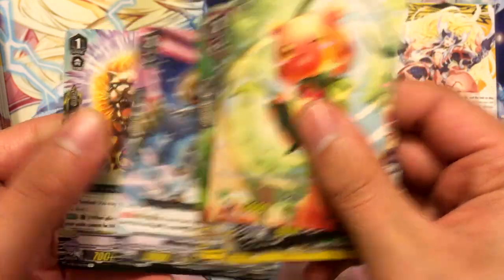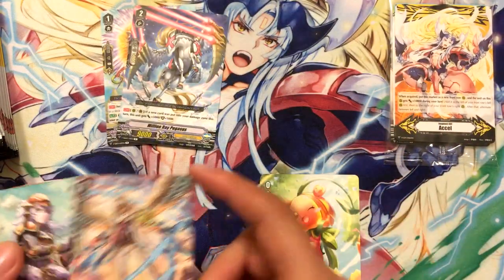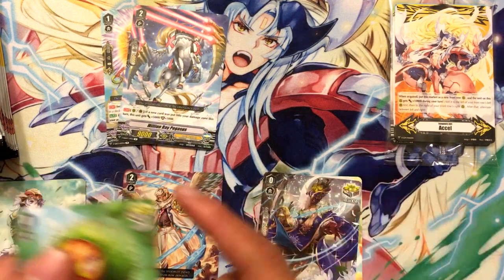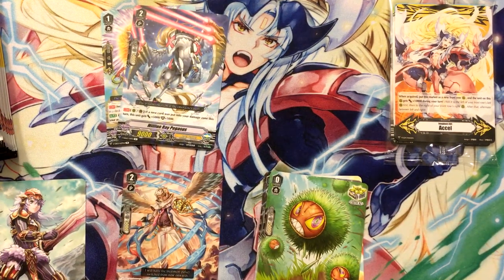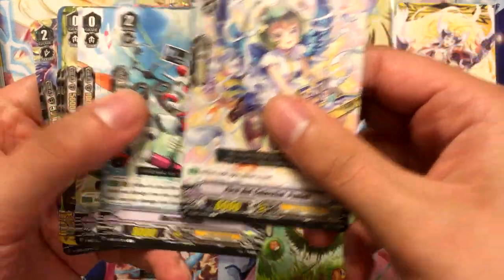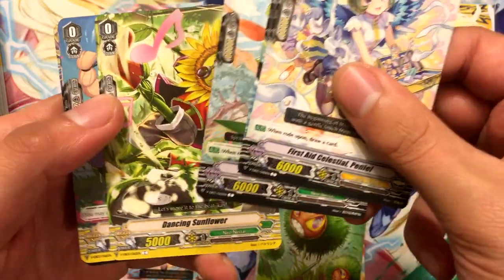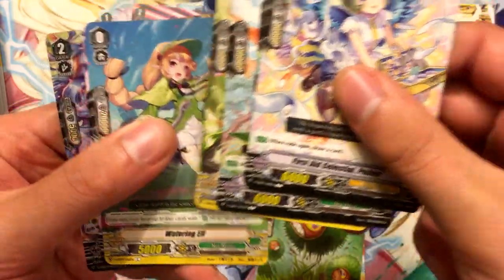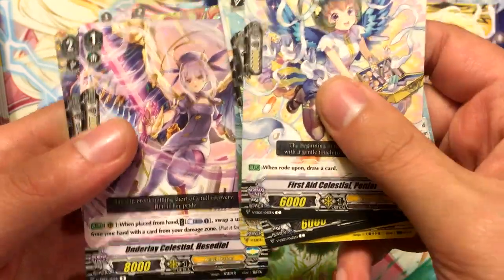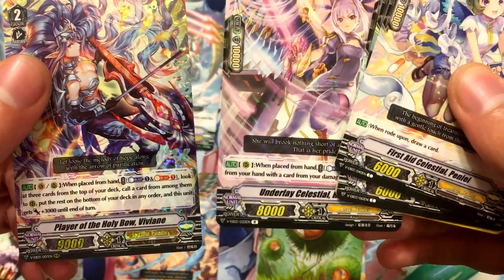Million Ray Pegasus and Cladcrest Lion. Starting off strong for Neo Nectar already. Underlay Celestial Hestile and Player of the Holy Bow Vivian.